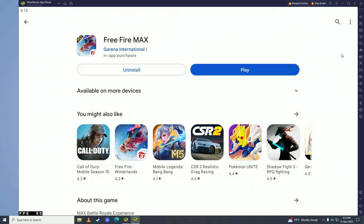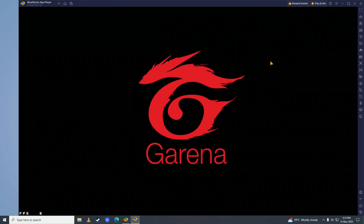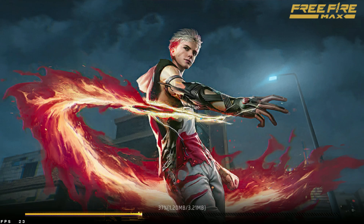Once it's done downloading and installing, click on Play. You can press F11 to open the game into full screen mode. Click Confirm, then allow the game to have access to the data, and wait for the game to complete loading.